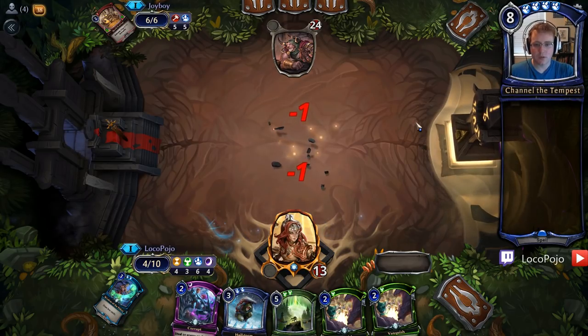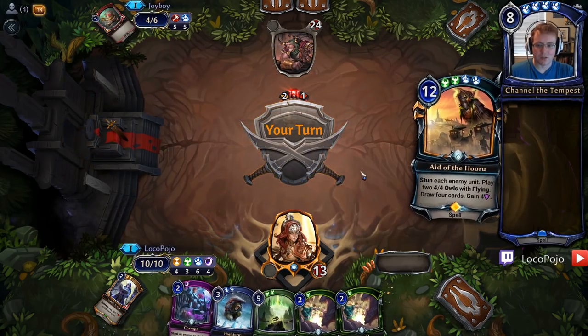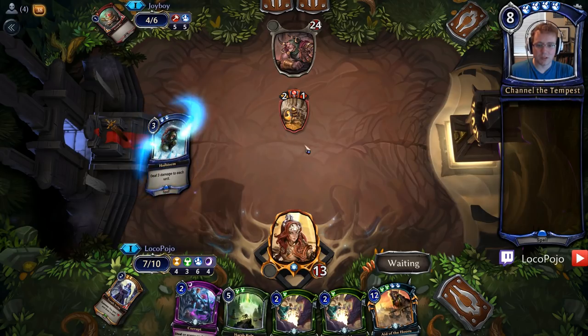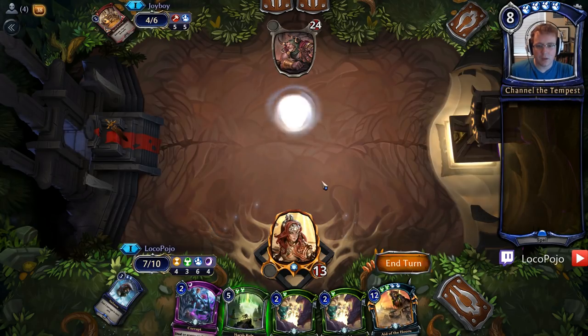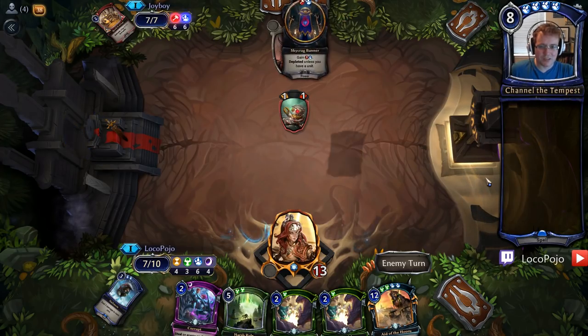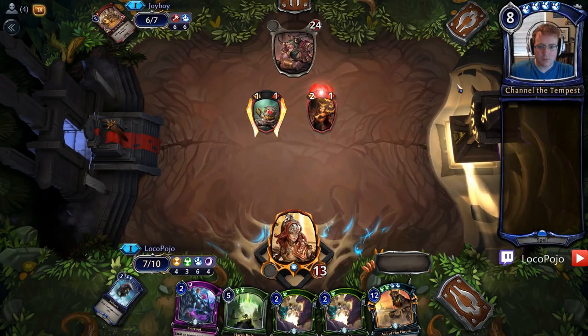There's another Vanquish, and now I just need a little bit more power. Sacrificing the Ironthorn was a tricky play, but I think it was well worth it. Just block there, no problem. I have plenty of sweepers, plenty of answers. Eight of the Huru seems like a pretty good card. Let's go ahead and Hailstorm here so I take a little bit less damage, and we'll leave the Harsh Rule up for the next one.